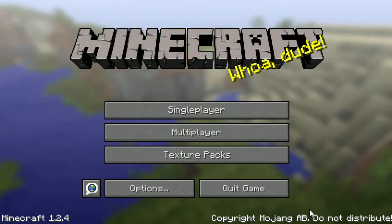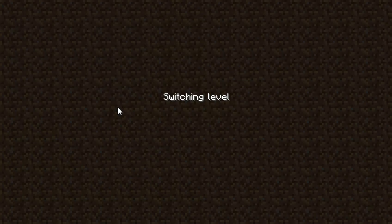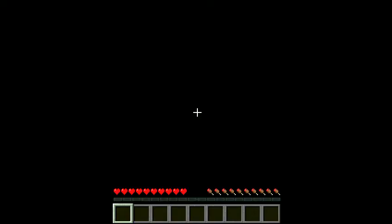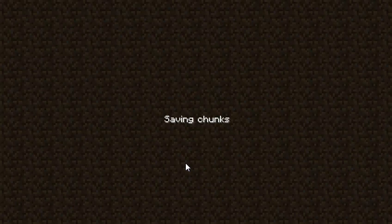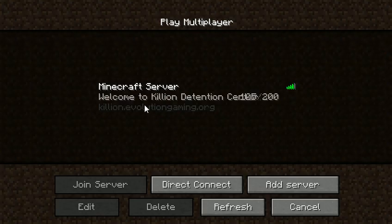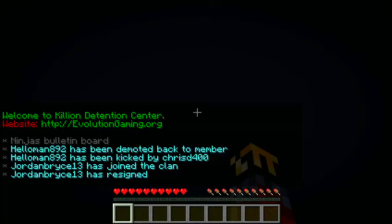The most simple way to basically join it is load up a single player world, save and quit to the title, then go back into multiplayer, and then join Killian Detention Center.